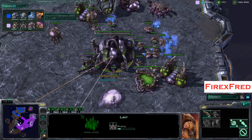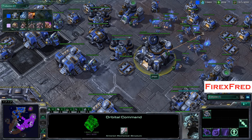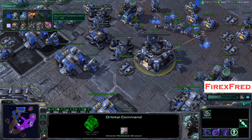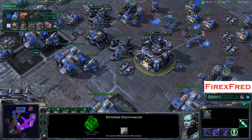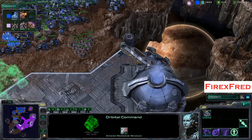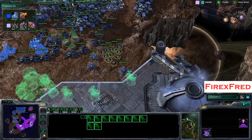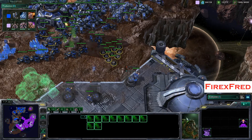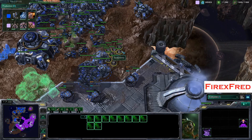Terran Vehicle Weapons Level 3 is being researched at this time, so Jimpo is really staying on top of those upgrades. Not to be left behind, Zerg Ground Carapace Level 2 is coming down for Stefano. There's a little engagement, and some nice Banelings being placed there. These Missile Turrets are probably going to come up at some point and reveal them.